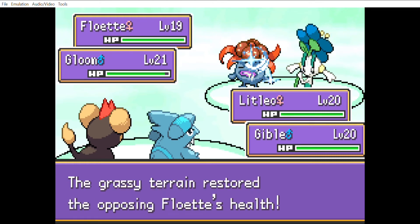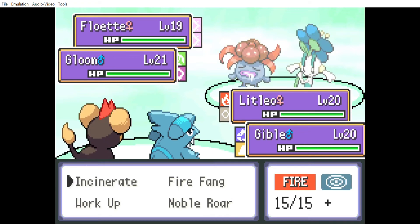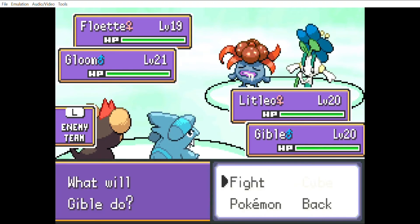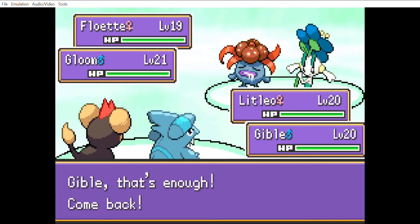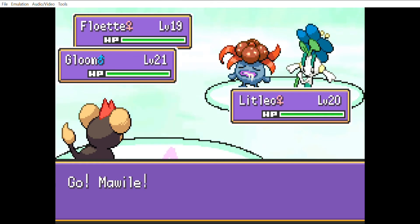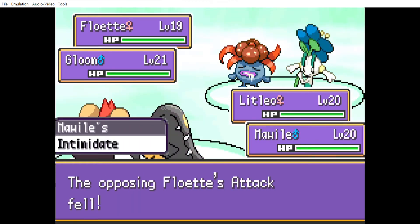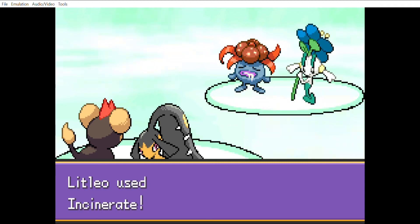The Sandstorm essentially negates the heals from Grassy Terrain. We now have Grassy Terrain, Sandstorm, and Fog all active. Sandstorm also synergizes with Gibble's ability Sand Veil, upping evasion and allowing us to dodge Sleep Powder — this is huge. In addition to the accuracy-reducing fog, Gibble is going to be very hard to hit. Now we want to take Gibble out to get Mawile onto the field. We needed Gibble on turn one to get the Sandstorm up, but Mawile's Intimidate and useful moveset are what we need now. Note that Flower Veil prevents Gloom's attack from being dropped, but he's a special attacker anyway so it doesn't matter.